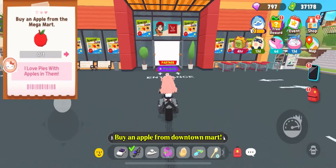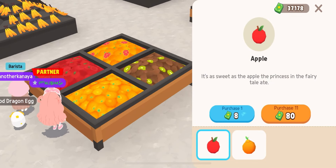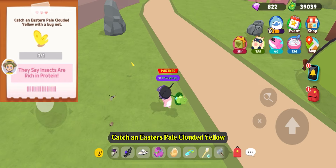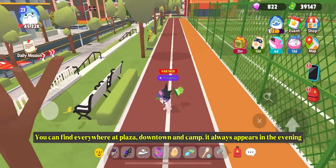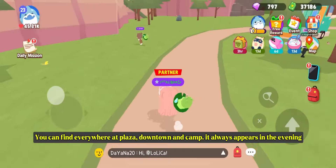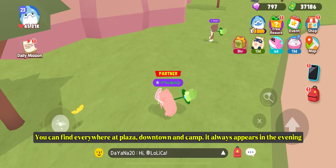Buy an apple from downtown Mart. Catch an Easter's pale clouded yellow. You can find it everywhere at plaza, downtown, and camp. It always appears in the evening.